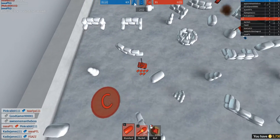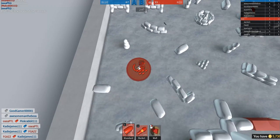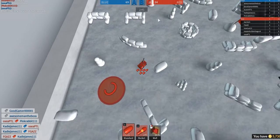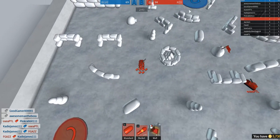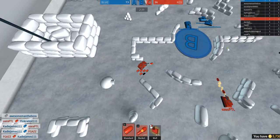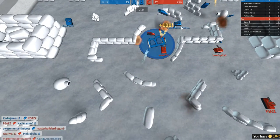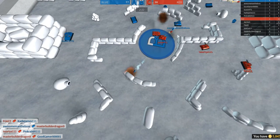This is where the points are up here. Right now, point C — we're controlling it. But we have to get point A and B. B is being held by the other team, so we have to get it. Okay, someone just sniped me, but I got them.